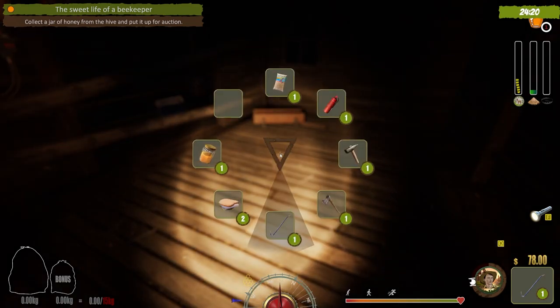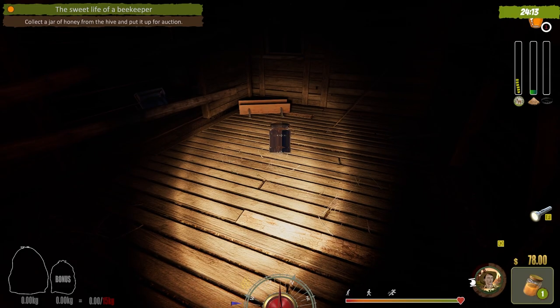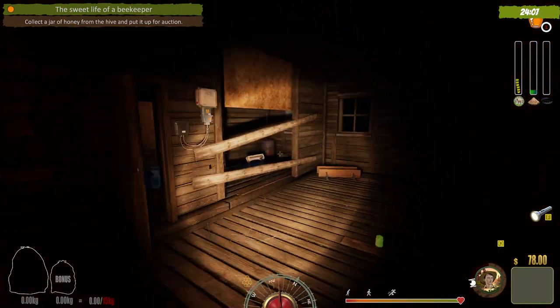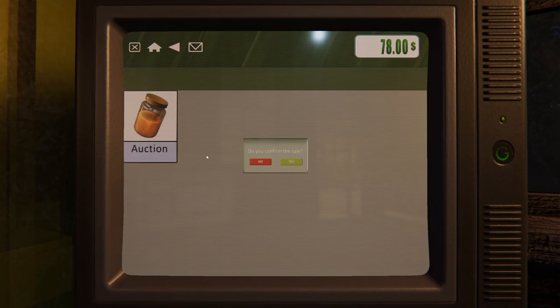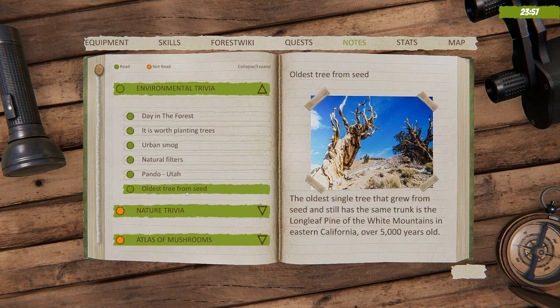Picking up garbage is your main money, other than selling honey — which is what we're doing now. Holding Y, I grab the honey. If I hit R I can drop it. By dropping it in the broken-down house area, we throw it up for auction. That takes care of that — plus we learn about the oldest tree: a 5,000-year-old longleaf pine in the White Mountains of eastern California.